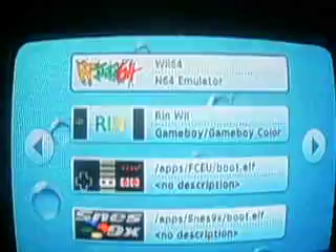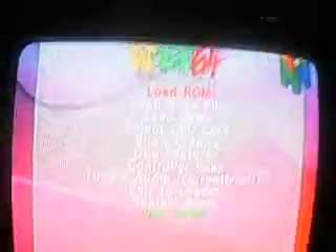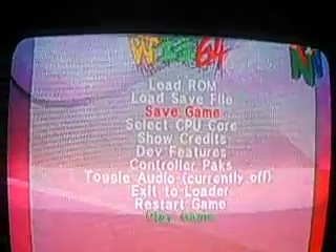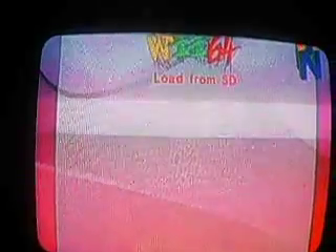Just load it up. Here we are at the main menu for this new emulator that was just released. It doesn't work great — I mean it works good. It's compatible with quite a few games, but there are lots of glitches and speed errors. But that's what you expect from an alpha release, and I'm still very happy that it was released. Let me load it from my SD card. We have a demo and we have Mario 64 — I'll show you Mario 64. It's loading up right there.